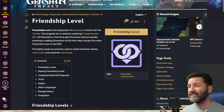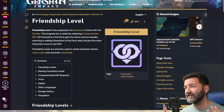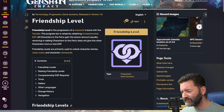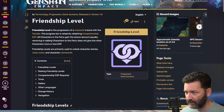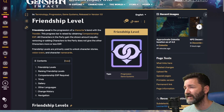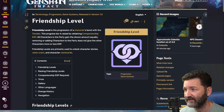Those are the four methods I use to quickly hyper farm friendship experience for one specific character, and that's basically how I've gotten all of my characters to friendship level 10. Getting every character to friendship level 10 might take a lot of resin refreshes, so you may not be able to do that unless you're a whale — but you can hyper farm for your favorite one or two characters and get them to friendship level 10 as quickly as possible.